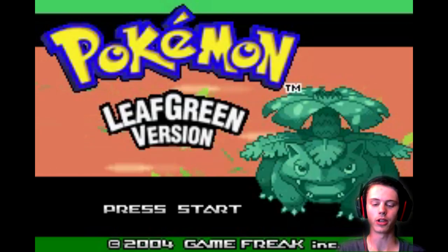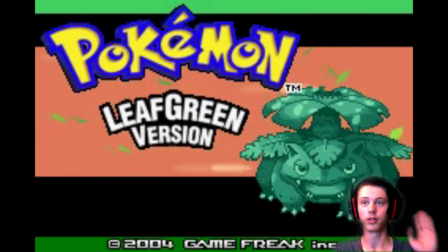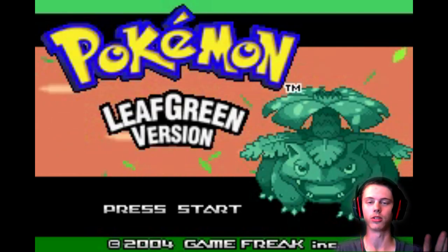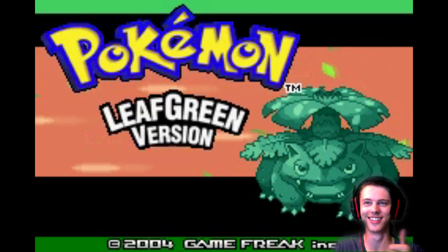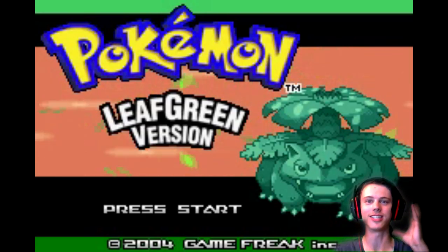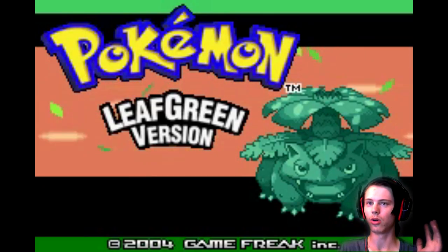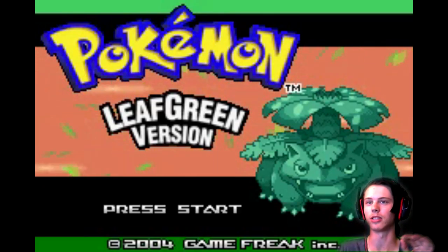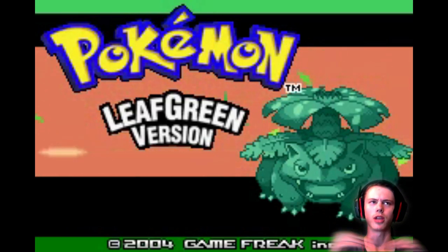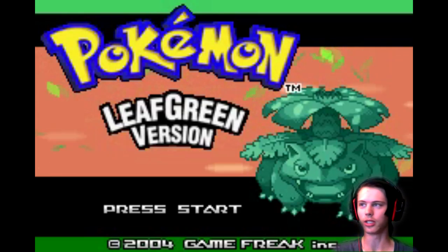I'm going to play it differently than I normally have. I'm definitely going to go through with a different starter. I used to always pick Charmander or any fire type in general — just if there was a fire type, fucking baller. I have distinct memories of playing this game and only using that for everything, and I'm going to try my best not to do that. I'm going to try my best to do an overall good team.